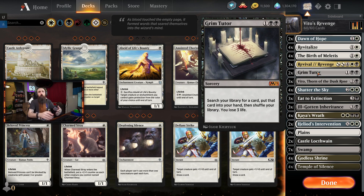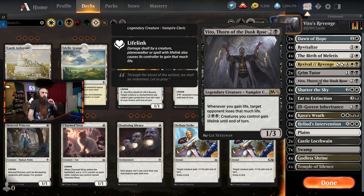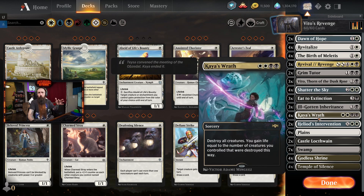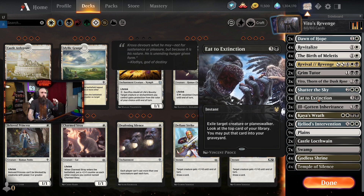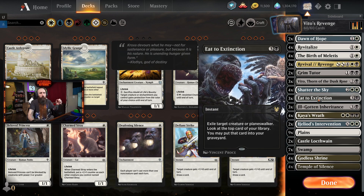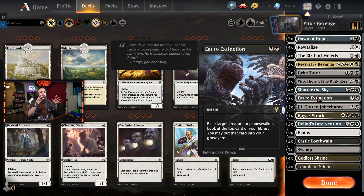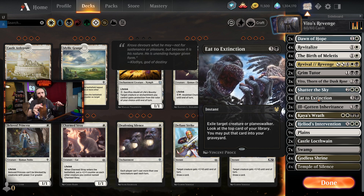Grim Tutor enables us to search our library for any card, put it into our hand, and shuffle the library. We do lose 3 life, so we have to really worry about that, especially in Standard. Shadow of the Sky - board wipe. Tiesrath - board wipe. I like to have as many board wipes as possible. There are just so many aggro decks. If you don't have 8 board wipes, it's very risky to go into best of one.